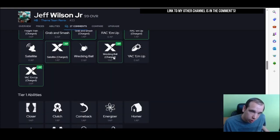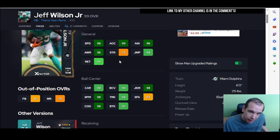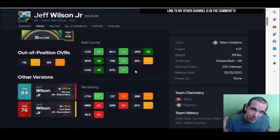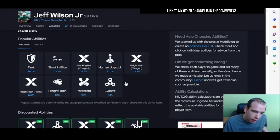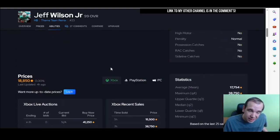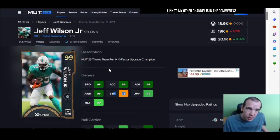Up next is Jeff Wilson. He's just going to be a faster Harris. Look at his speed compared to Harris — his strength is not as high, but you can still truck with him. It's still usable as a truck machine. And with the X-Factor, we all know it's Freight Train. So these guys got Freight Train, which is why they're going to be higher on the list now.